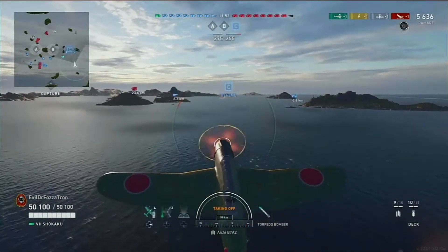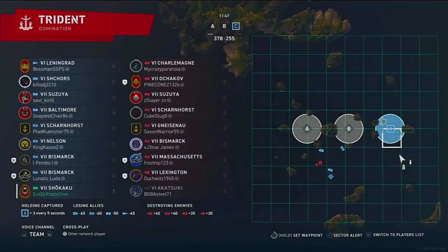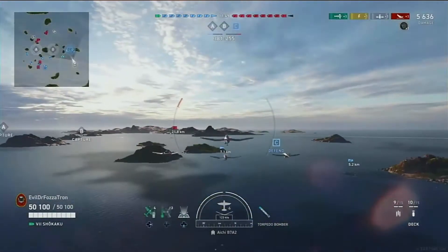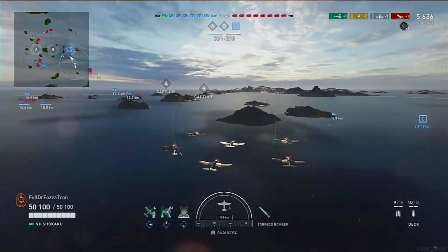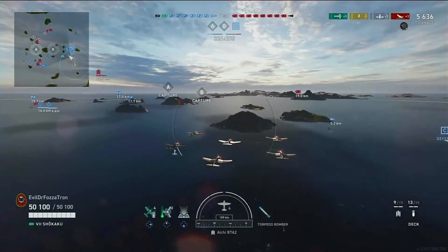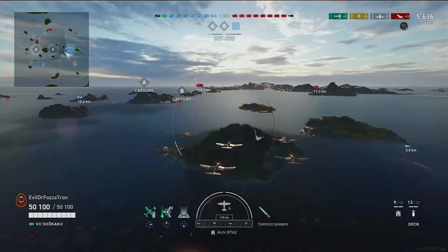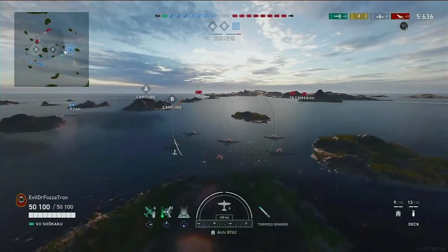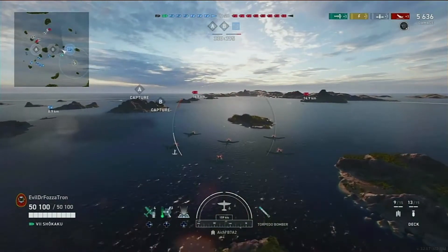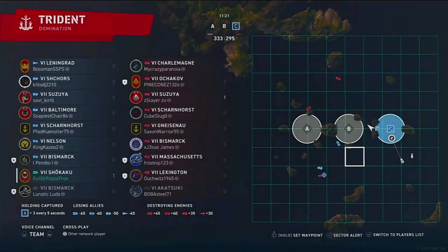Hitting a destroyer on the move is definitely one of the harder things to do with dive bombers. That is the first ship to go down and the enemy team's only destroyer, which is huge. Getting rid of the destroyer - while they are not the primary spotters anymore with carriers in the game, they are very dangerous, not only to our battleships and cruisers, but to our friendly carrier. Eliminating the destroyer means the friendly carrier will have a lot more space and better viewing angles of any ships that approach.